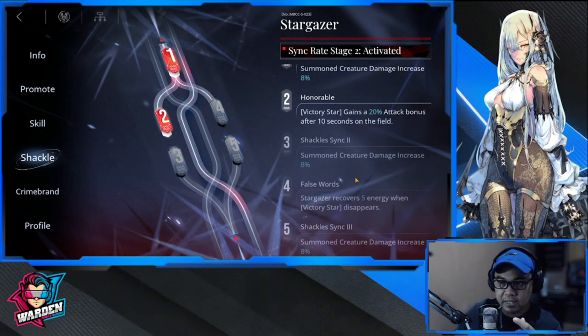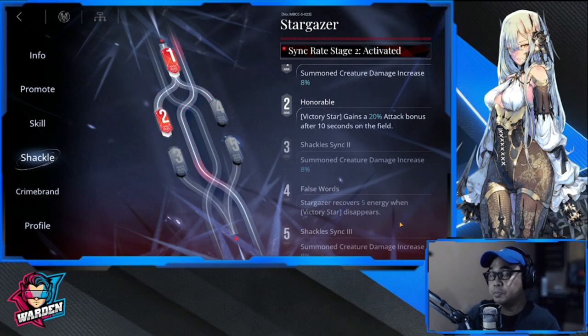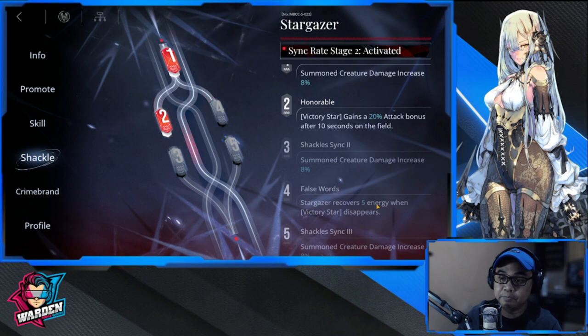For her shackle level, you will need the summon creature damage increase. But most importantly, go for number four: Stargazer recovers 5 energy when a Victory Star disappears. This lets you spam the skill quickly — you can kill off the first star and immediately re-summon because of the 5 energy recovery. Summon creature damage is good, but number four is key. Also, number two grants a 20% attack bonus after 10 seconds on the field.